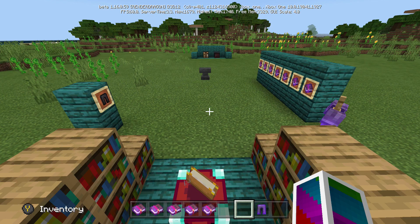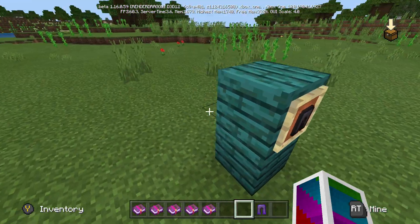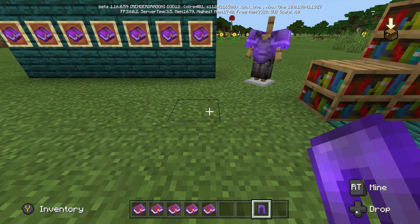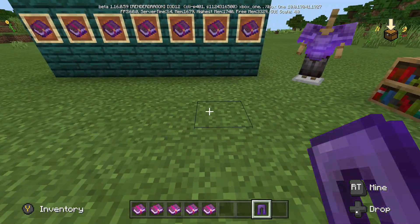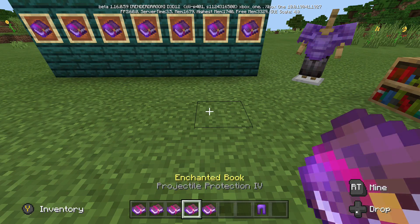If you don't know what Thorns does — it attacks the mob that attacks you. For instance, if a zombie hits you it will take damage through the thorns, but it will also take durability off your leggings, which we do not like. So we are not going to put on Thorns.